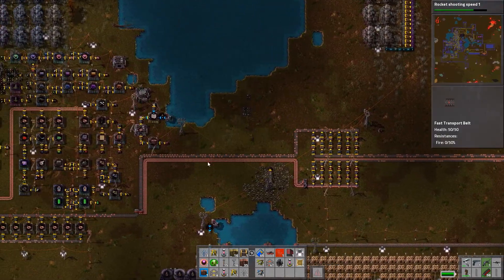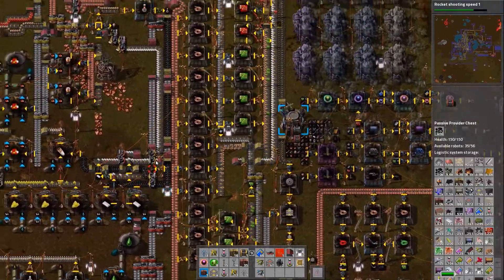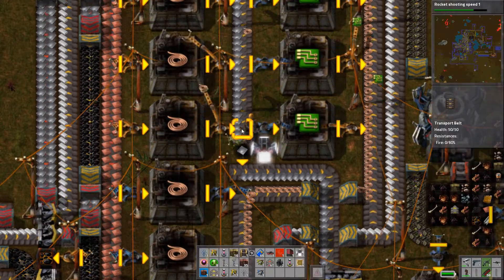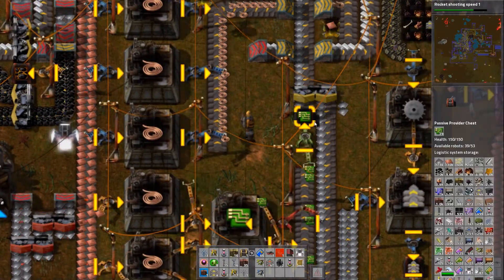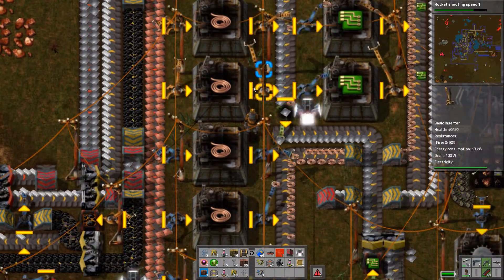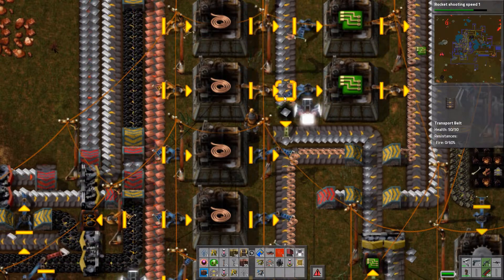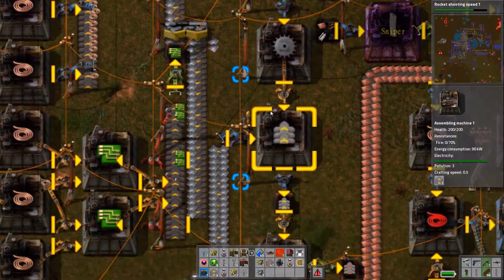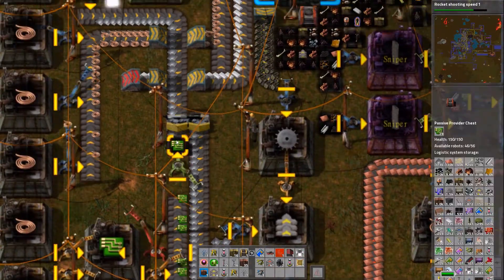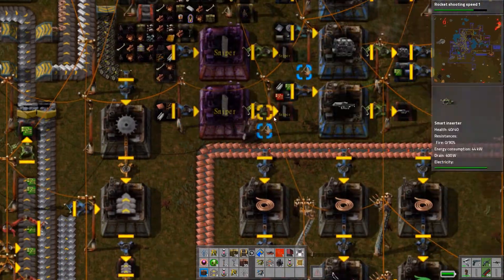Some things I've noticed: this smart inserter, responsible for putting iron on the line to supply my electronic circuit production, had been stuck in a three-way stalemate between two other inserters. They were all trying to reach for something at the same time and got stuck. This guy had not been running for a long time, so I had no more electronic circuits available — I only have about 30 right now — and my base is heavily reliant on electronic circuits, so that's not good.